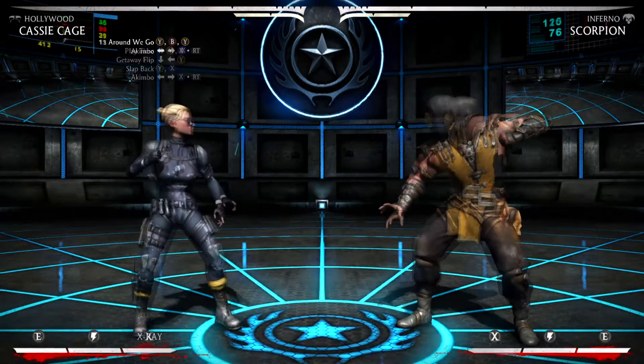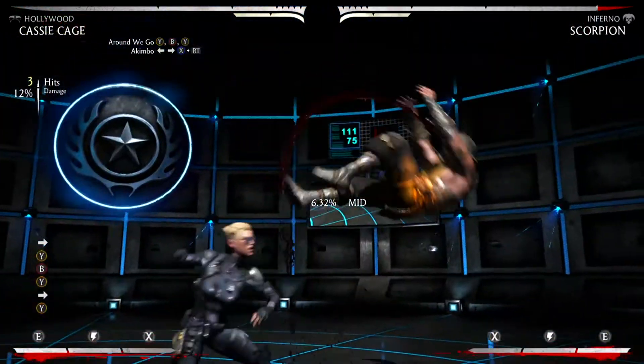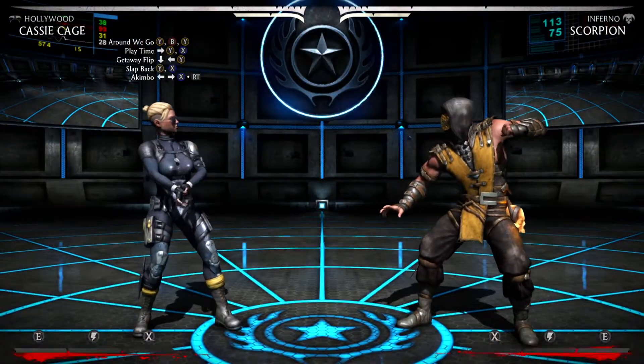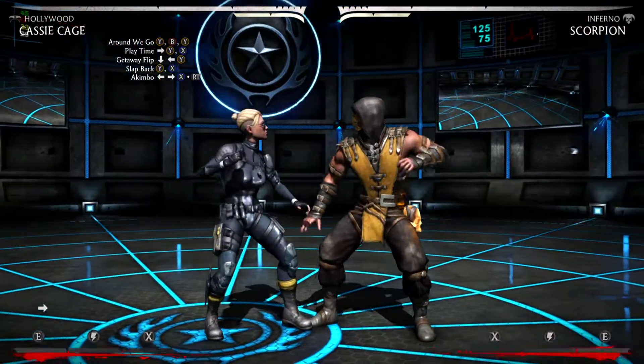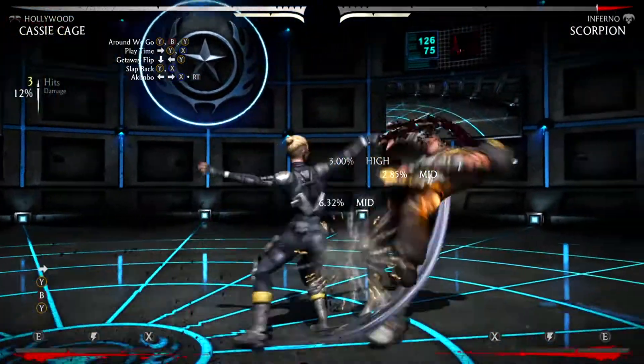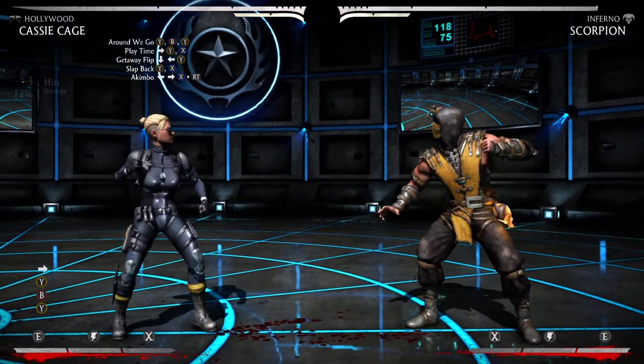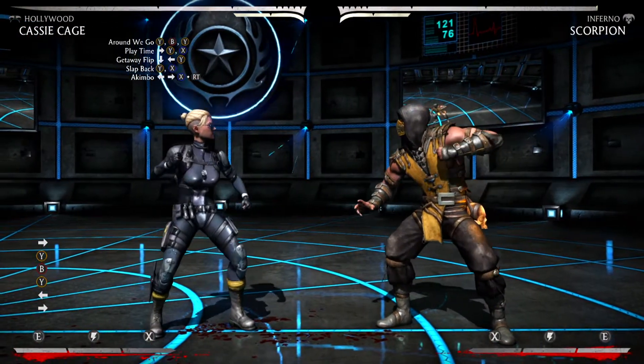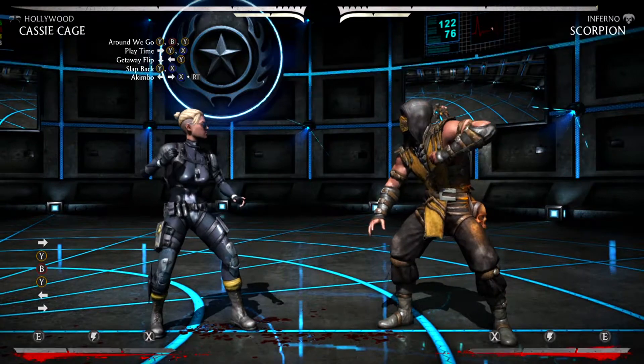Alright, let's get down to it. You want to start with Round We Go, which is 2-4-2. Then you want to follow it up with a pause — make sure you pause for a second before continuing the combo.